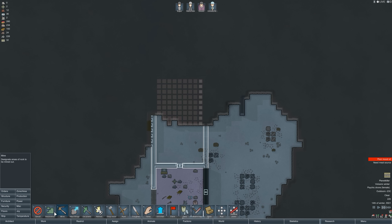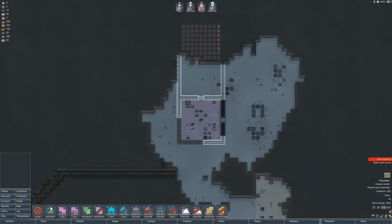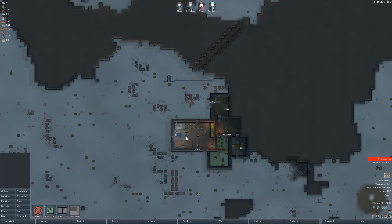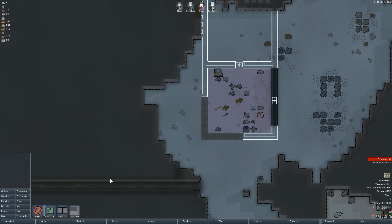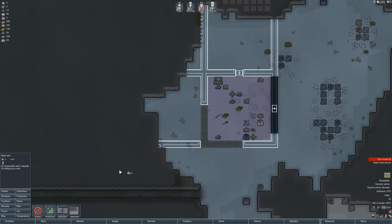We're not mining the extra stuff right now, just canceling the edges. Back to work — speed two. Using a lot of steel, not sure if that's right because we'll need a lot of steel later. We do have marble too, but we're going to make use of the mountainous area for walls. We need a cooking area and food storage — I think right here is a really good place for food storage.